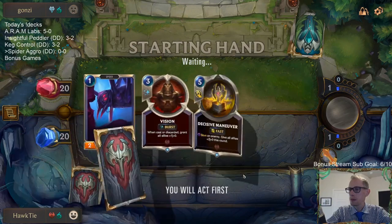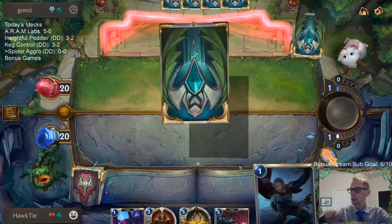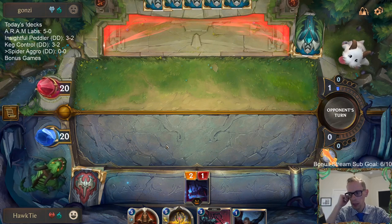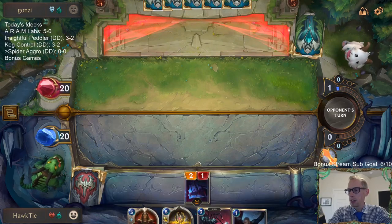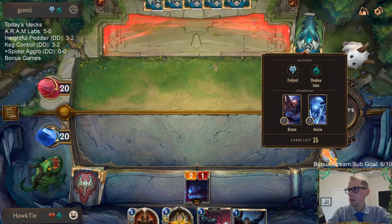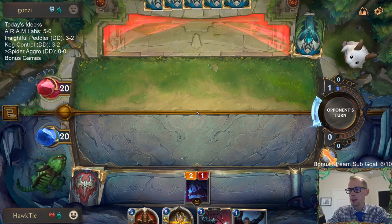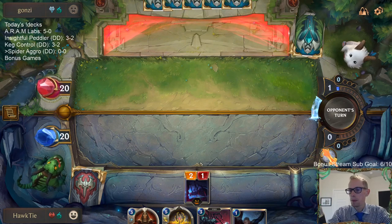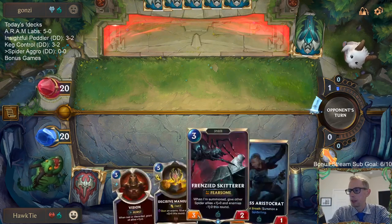Good start - mulliganing all of those. We got a whole bunch of our expensive spells which is not where we want to start. Our best draws right now are the champions - Elise would fit our curve for turn two, Draven would help with the Vision combo. Looks like we're facing Shadow Isles control - not really what we want to face. Withering Whale is probably the worst card we can face, and they've got Anivia too. This is gonna be tough.